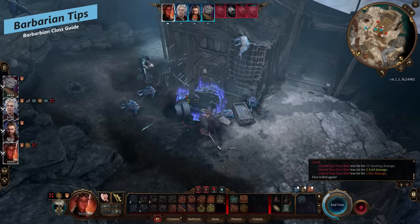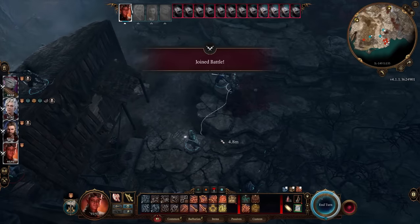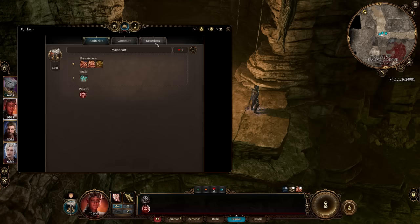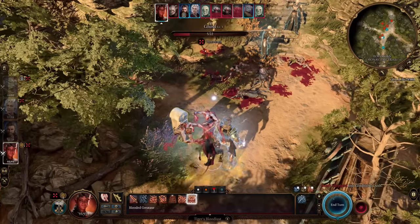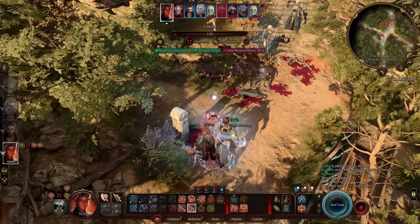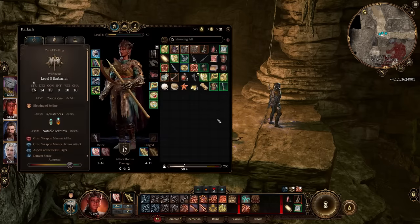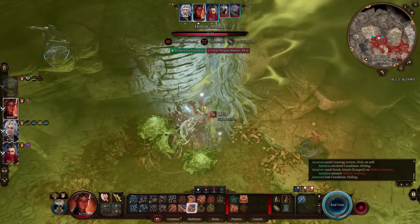General tips for the barbarian: get into melee range as fast as possible — you may want to use your action at the start of combat to dash into the thick of things. Use your bonus action to enable rage. In the spell book screen, turn on the reaction for reckless attack so before an attack misses it'll ask if you want to enable it. Otherwise, use your bonus action to coat your weapon in an oil or poison. You can also wear light or medium armor in the early game since you have those proficiencies.